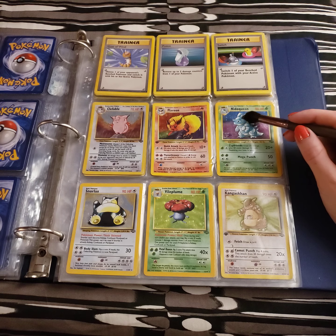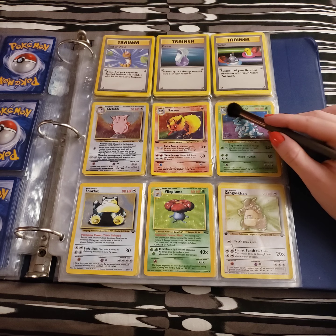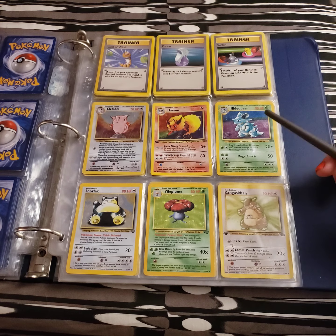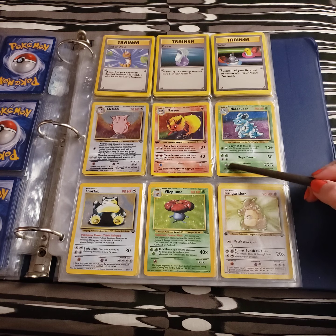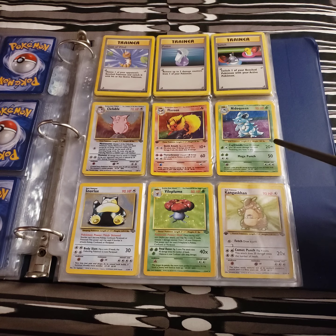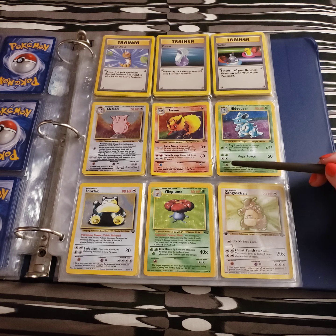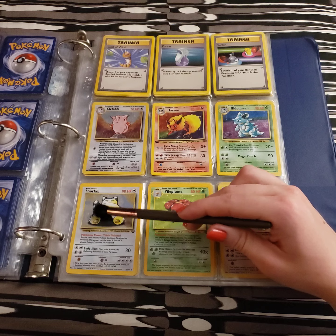We have Nidoqueen, looking ready to square up here, which has Mega Punch doing 50 smooth damage, but for four energies and no added effects. And we have a holographic Snorlax, with a Pokemon power — Thick Skinned — and Body Slam, which is a 4-energy colorless cost move with the chance to paralyze.